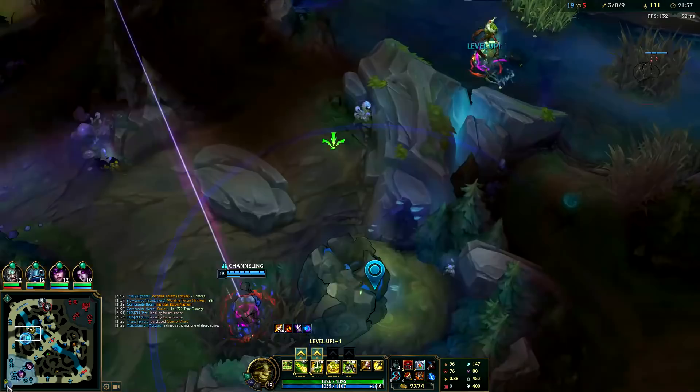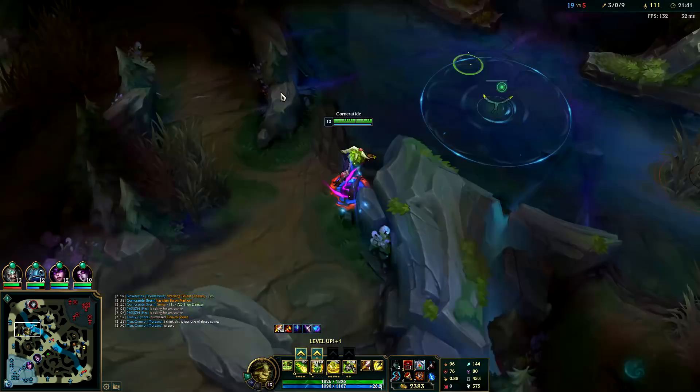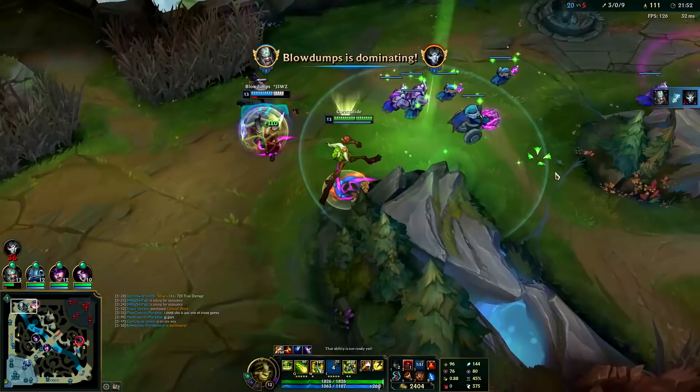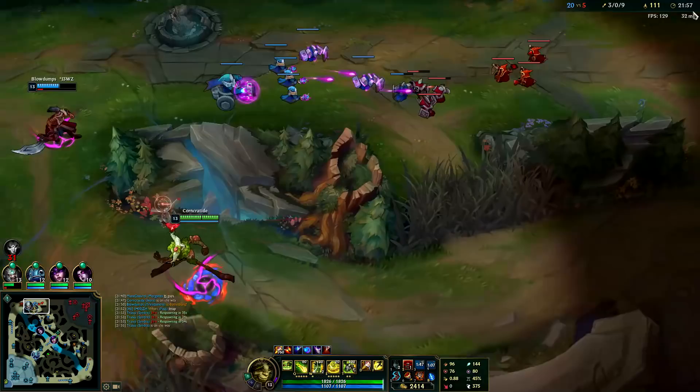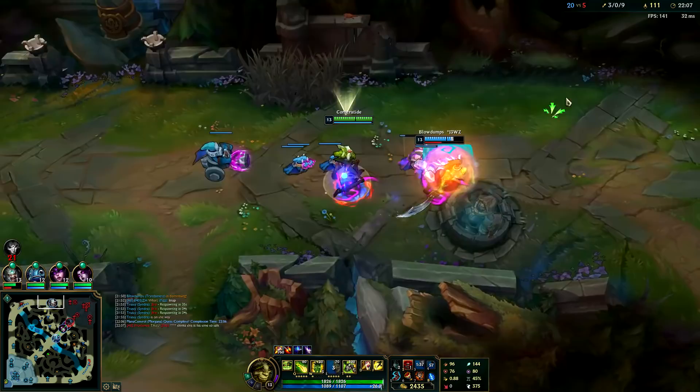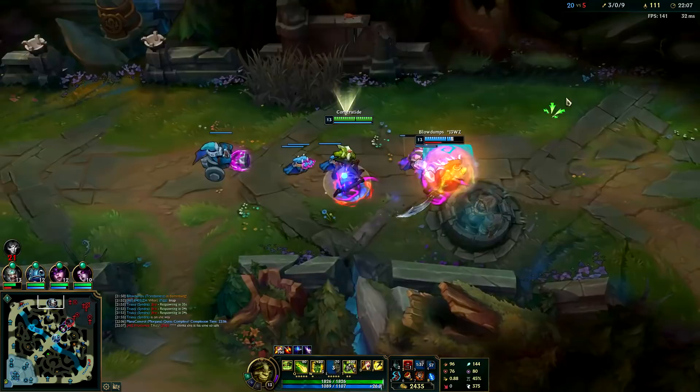Looks like Master Yi ulted away. The higher level you get, your charm happens faster and faster. Looks like I'll get the blue buff — I didn't get the monster but I still get the buff part. Tryndamere keeps running from these fights — just fight, you can kill everyone. See how big that shield is? It's scary big, and it's already off cooldown again. With my Aery it makes it even bigger.